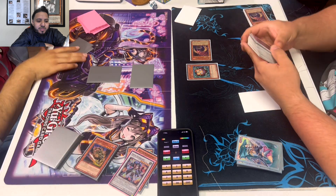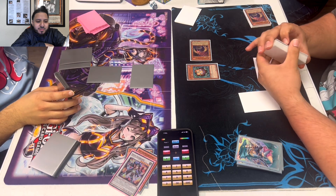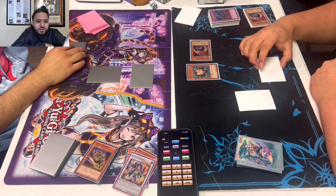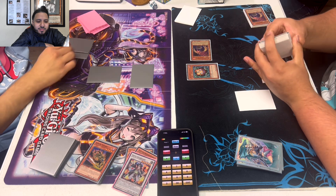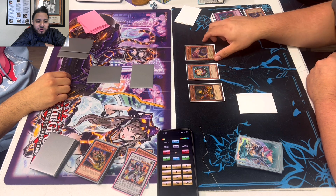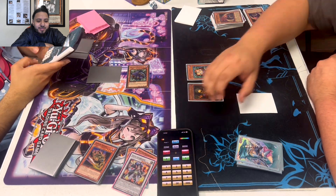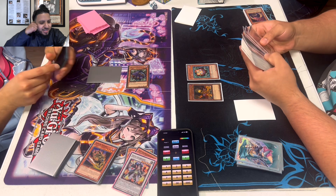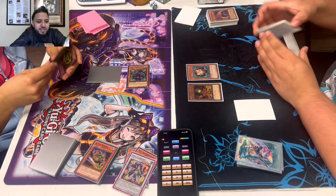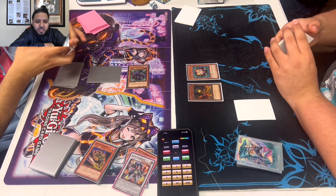He sets Reaper most likely. Sangan — I like Sangan in this deck. Go search Lonefire or Dandy. You really need to see Lonefire in this deck. Speaking of Lonefire — that's a really good draw. Is he not going to pop for Titanium? Are they all gone? Maybe they're all gone — can you not get Dandy? He just left the Lonefire. He must have milled all his targets, so Lonefire was not a good draw there.